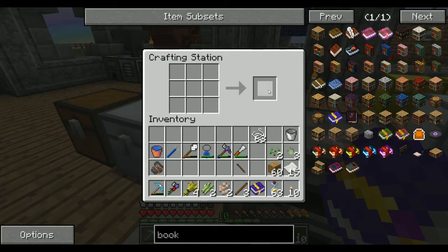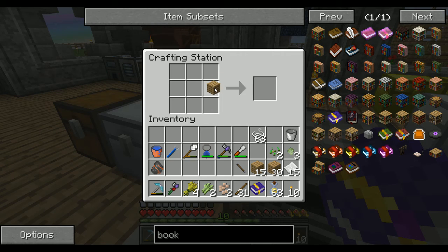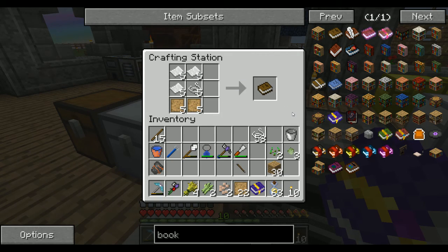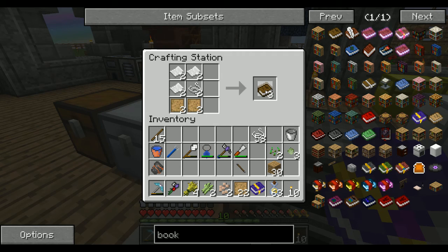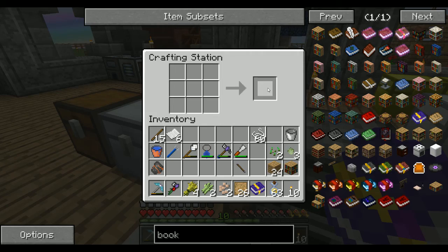Blank patterns - let's get some wood and make some more blank patterns. Way too many but that's fine. Then make three books - with three books we can make our bookshelf.